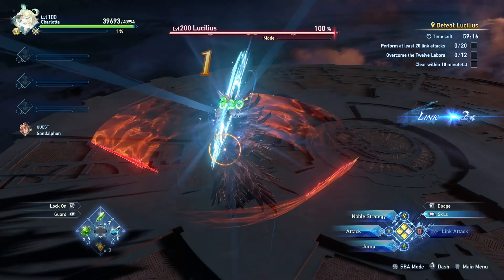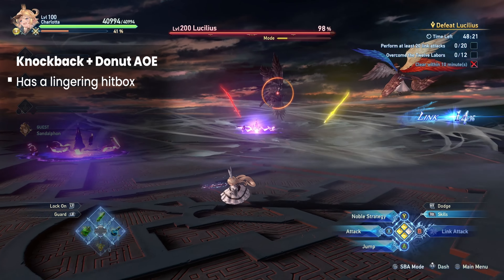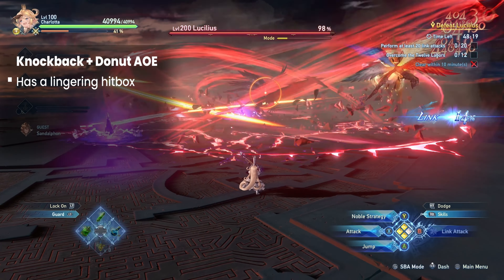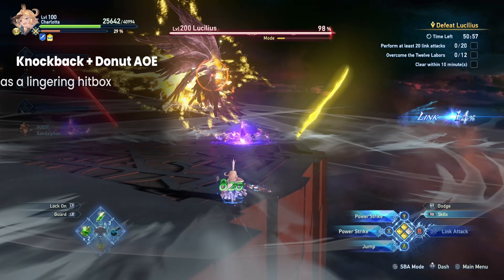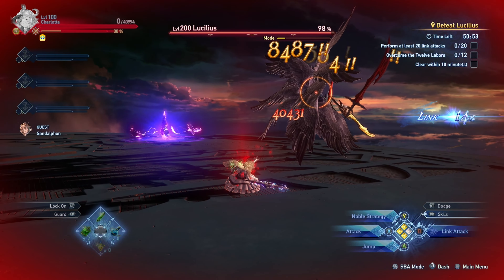Unlike the previous attack, Lucilius will now perform a knockback. Shortly after the knockback, he will fire off a donut AoE. Either get in melee range or be far away enough, as the AoE is quite big. Do note that the hitbox lingers for a bit.